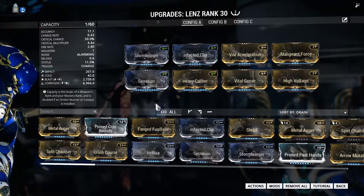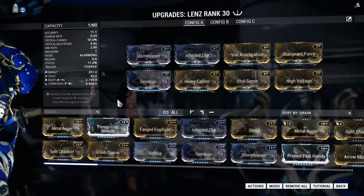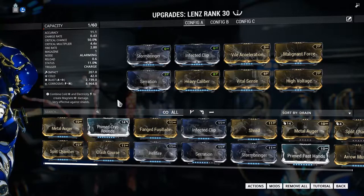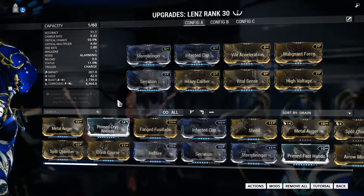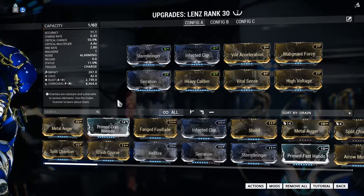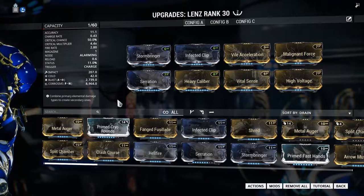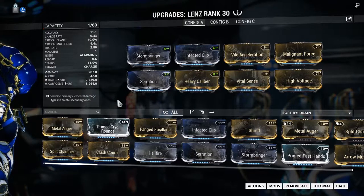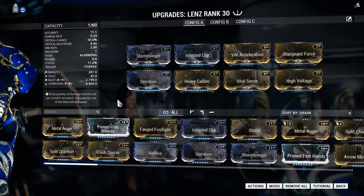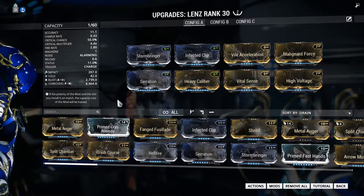Let's talk about the build I decided to use with this. Since it comes with a massive amount of critical chance — 50% — and 5% status as a base, I decided to go with a typical crit build. This thing already has impact damage innate to it and cold damage, so you're going to get some blast damage as a result. And we already talked about the explosion. So I decided to add some corrosive to this, because I love corrosive damage — I use it just about everywhere.